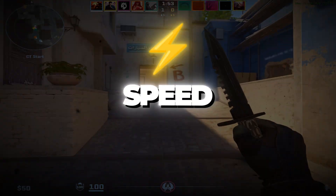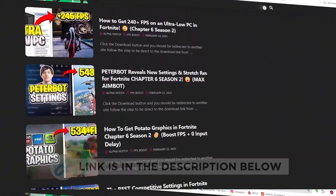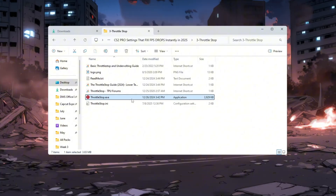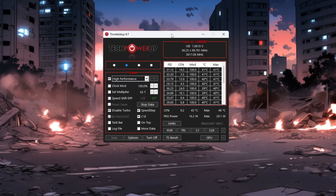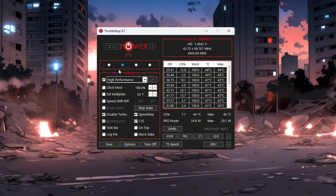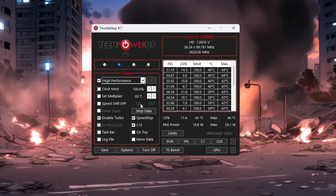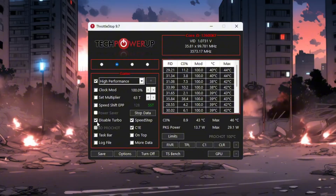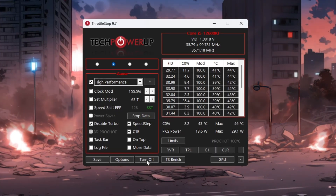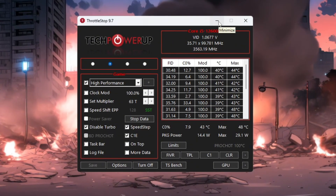Step 4: Make your CPU run at full speed using Throttle Stop for CS2. Go to the Tools folder, open the Throttle Stop folder, and run the throttlestop executable. When it opens, you'll see options like Performance Mode, Game Mode, Internet Mode, and Battery Mode. Select Game Mode and check the box that says 'High Performance' — this setting is best for gaming. You don't need to change other settings like Clock Mode, Set Multiplier, or Speed Shift. Just make sure to check the 'Disable Turbo' box to keep your system more stable. Then click Turn On and click Save. Keep Throttle Stop open in the background while you play CS2 so your CPU always stays at its best speed.